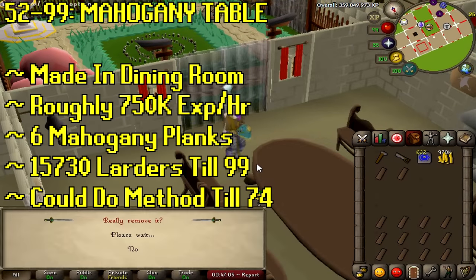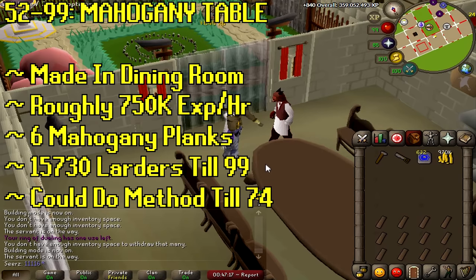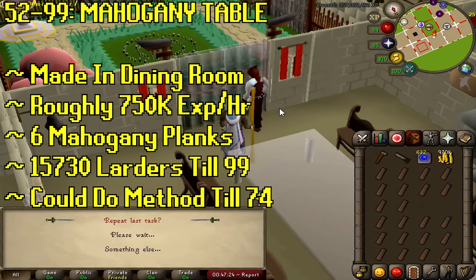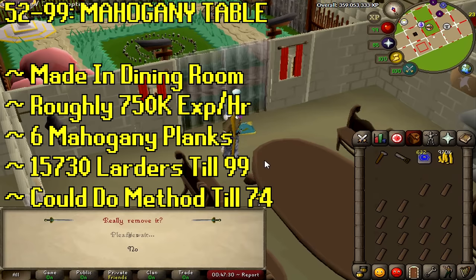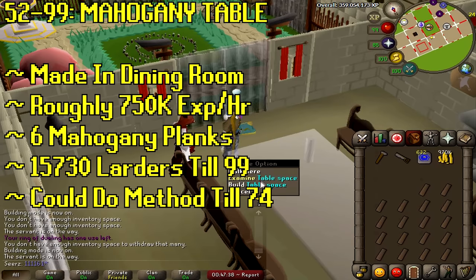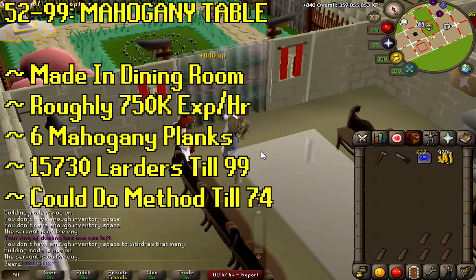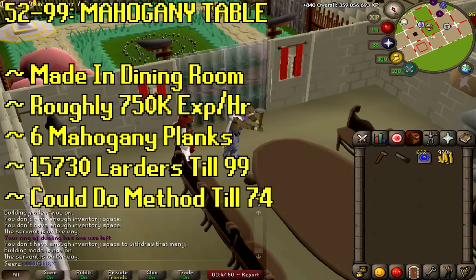One of the best methods is mahogany tables starting at level 52 — you could theoretically make these all the way to 99 but they're very expensive, as mahogany planks are around 2k each right now. Head to the dining room and use six mahogany planks per table. It's roughly 750k XP per hour once you're in the groove, and I'd suggest zooming in on your camera. It'll take nearly 16,000 mahogany tables to reach 99 — that's a lot of money. I would only do mahogany tables up to level 74.